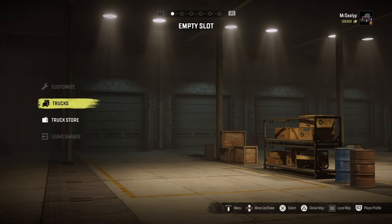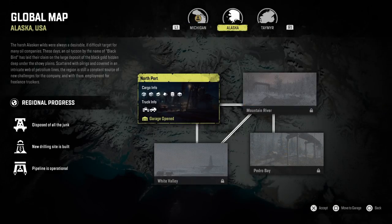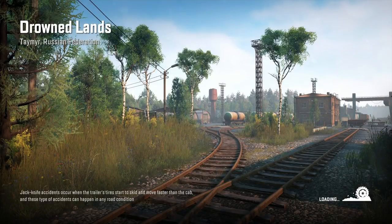I'm going to press back and come out of here. Now I'll look at my global map — press triangle, global map — and this is where I pick where I want to move my vehicle to. It depends how far through the game you are and what you've unlocked. I'm going to move it all the way to Russia — Taymyr, Drowned Lands. It says garage opens. I can either click X to accept and go to the map, or press square to move directly to the garage. I'm going to go directly — press square — and I'll get my loading screen.